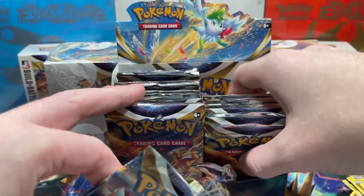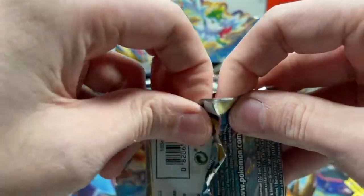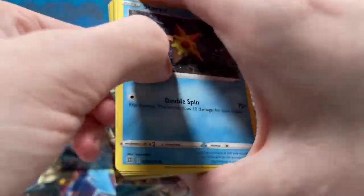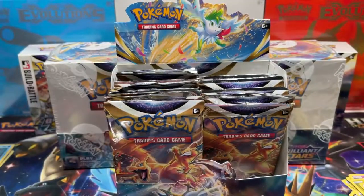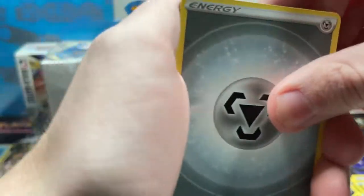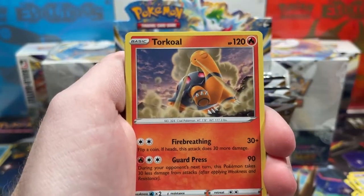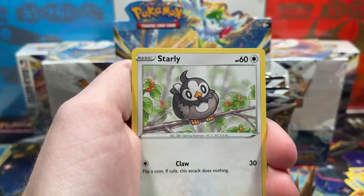No huge hits yet in this box, but we're not even a fourth of the way through, so there's still plenty of time. Wow, these packs are opening like butter. In most cases that's a good thing, but it's just such a fresh print. Some of the packs didn't get sealed up all the way — they use real cheap tape or glue — but it makes them easier to open.